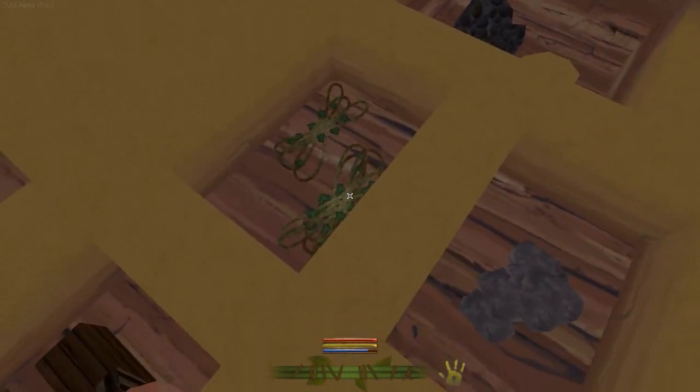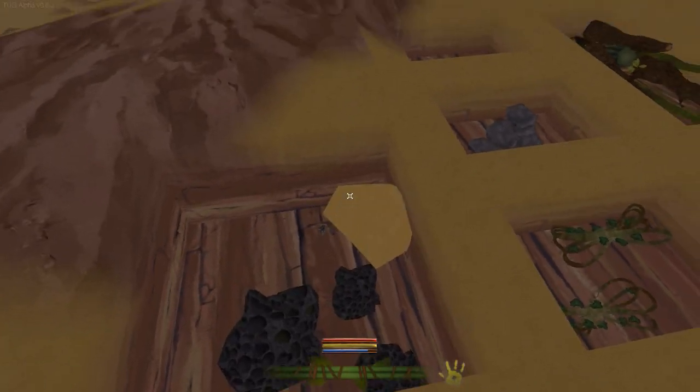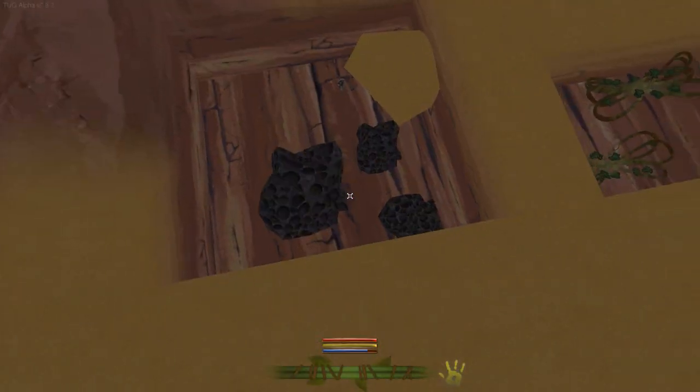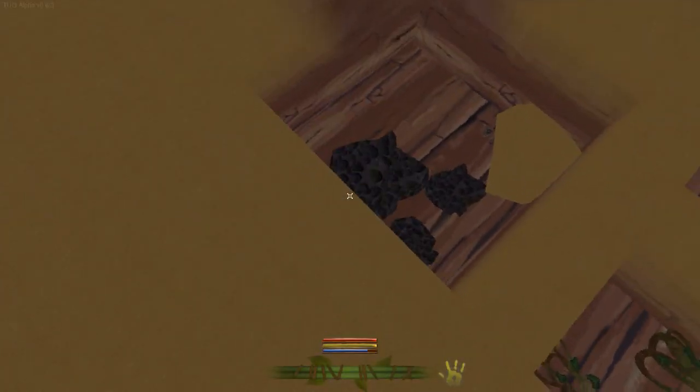We've got vines, which we need for most things for binding stuff together. And then we've got our placeable rocks, sand, bits and bobs like that, a few pebbles - mainly the things that we use for building. They needed a bigger hole because they get really big.